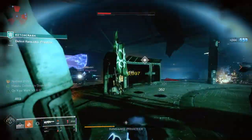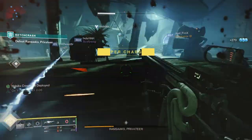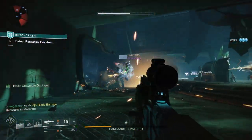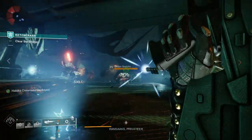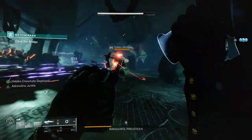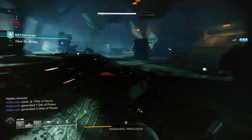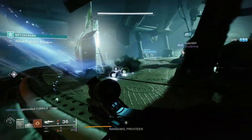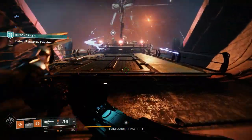Our super comes in handy too — soften enemies up with melee, grenades and weapons, then finish them off with the super. The weapon combination covers all endgame content: Arbalest takes out Barrier Champions, the BXR Battler solar pulse rifle handles Unstoppable Champions, and Fixed Odds solar machine gun takes care of Overload Champions. Feel free to mix and match your solar weapons in the energy and power slots to match champions, as it depends on the mods and what season you're playing in.